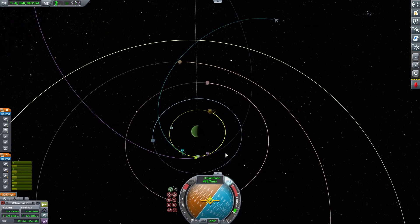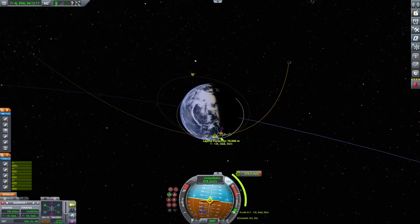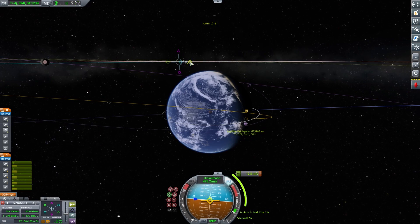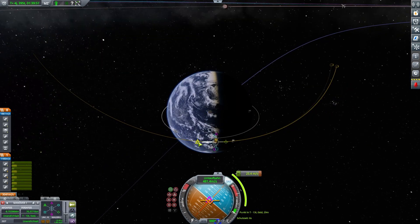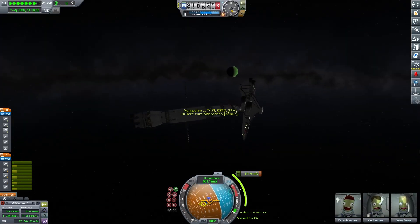The mission where I visited Pol was a mission where I wanted to go to Duna, then noticed that my lander doesn't have enough thrust to get off from Duna, so I just went to Pol instead. You can do it that way I guess. So here we are time warping further to Lathe.